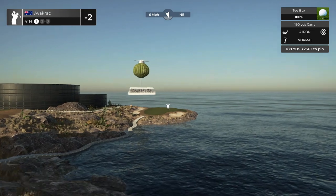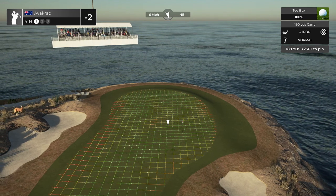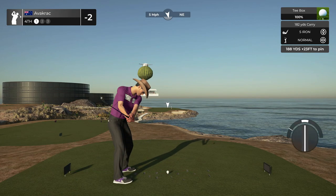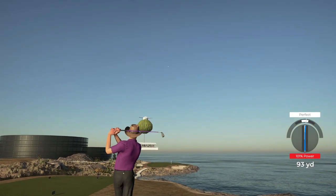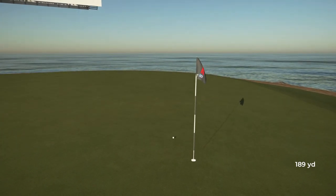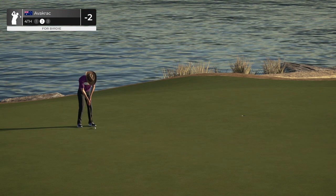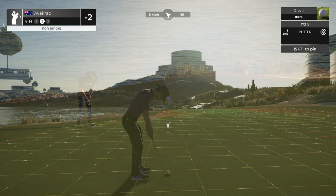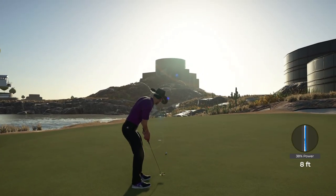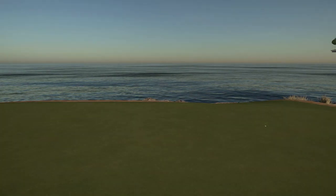Jumping on to hole four — a nice little par three, the old crackeroo hole. We had to show this one off. Thanks Baby Bull for chucking the kangaroo in there for me. It was 188 yards, 23 feet down, so we ripped out the five iron. Got a hold of it a little more than I'd like, so it rolled out a bit and left me a putt. We lined it up nicely, and pretty sure we sank it for a birdie — it had a bit of a break to it. I still couldn't get over this course. Nice desert-themed design. We're currently three under after four.